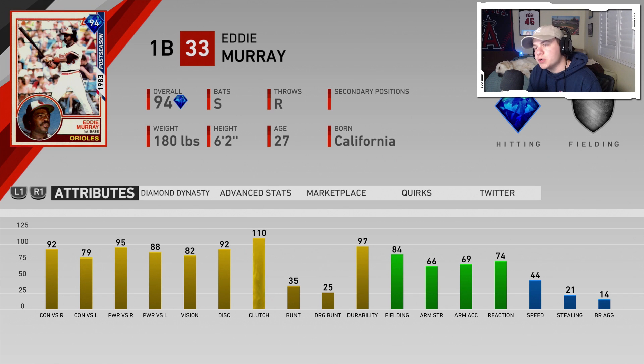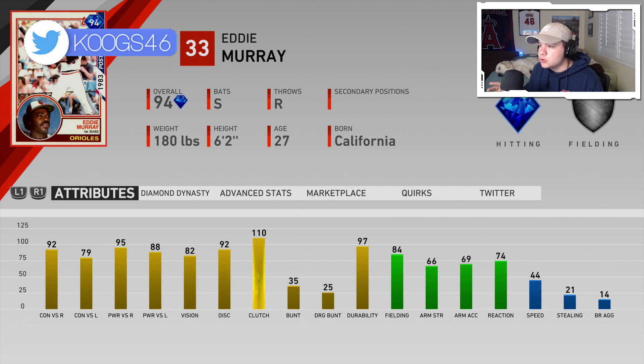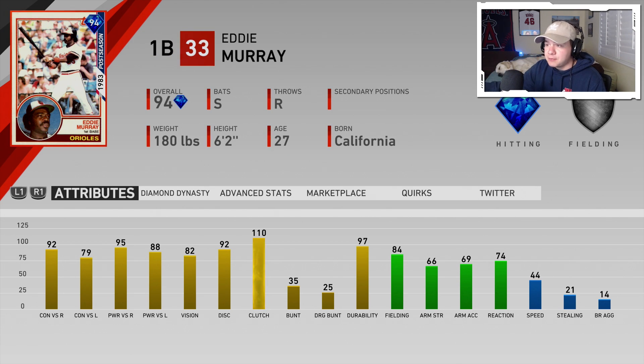94 overall Eddie Murray from the Baltimore Orioles 1983 postseason card — this was one of the two new cards that came out on Friday. The other one was the 92 overall Andre Dawson. I did do a debut video with him as well, so if you want to see some gameplay with that card, check out that video.